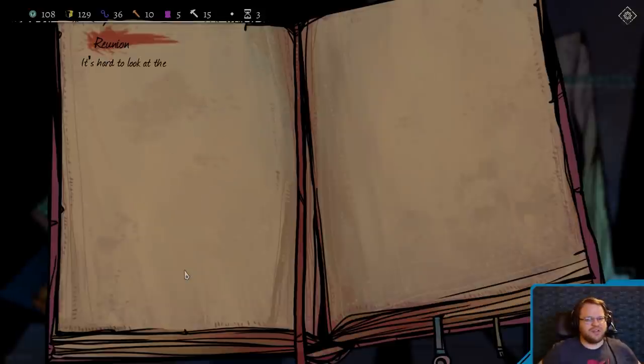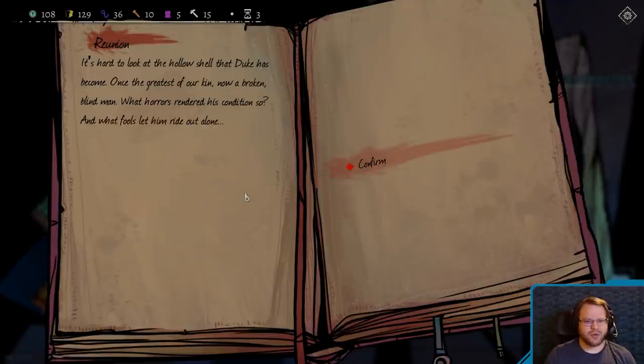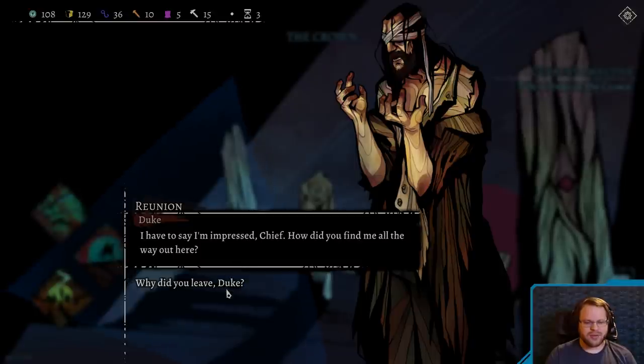I do really wish it was fully voice acted, because the guy they chose for Duke was actually pretty dang good. Anyway, it's hard to look at the hollow shell that Duke has become. One of the greatest of our kin, now a broken blind man. What horrors reduced his condition so? What fools let him ride out alone? I have to say I'm impressed, Chief. How did you find me all the way out here?